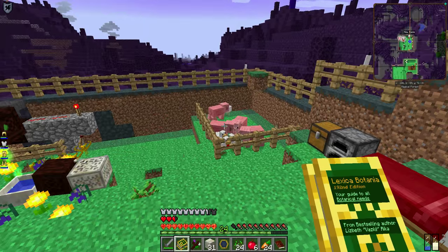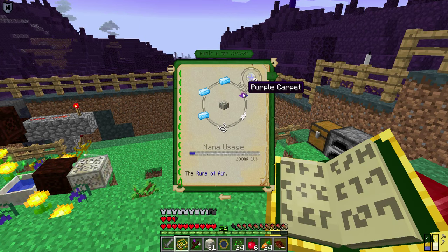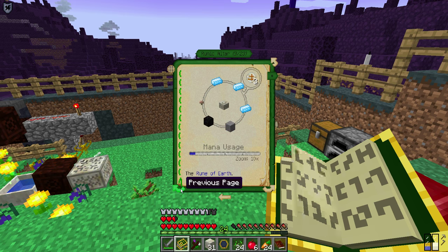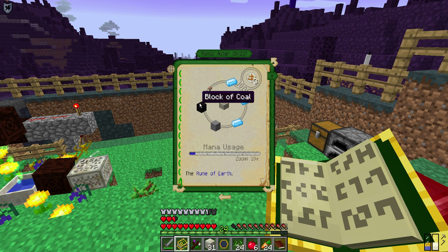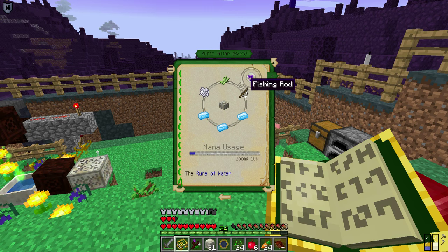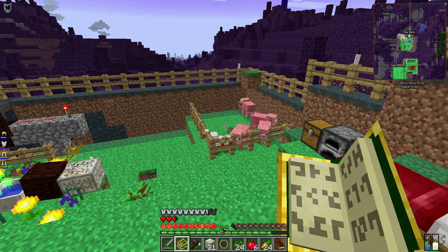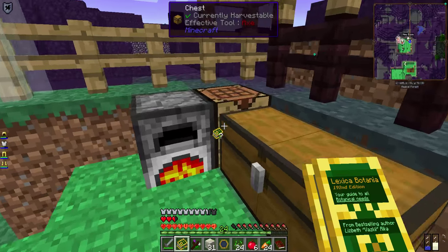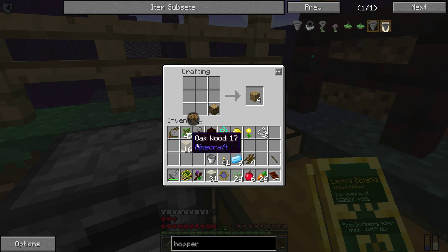The air rune with carpet we can't do until I get more string from sheep or spiders. I need some coal for the earth rune. But for water, I've got sugar cane and I just need to make a fishing rod — that'll use up some string but it'll show how this all works. Let's take some wood, make ourselves a couple of sticks — there's our fishing rod.